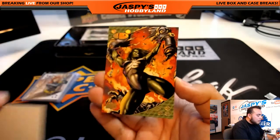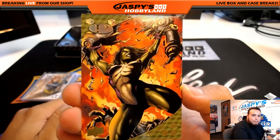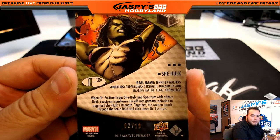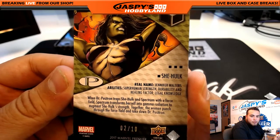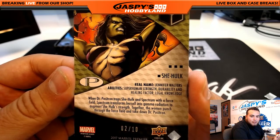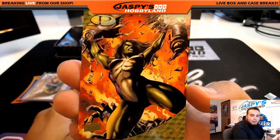And the last hit is She-Hulk. It is a 2 of 10. Her name is Jennifer Walters — superhuman strength, durability, and healing factor. Legal knowledge. Nice 2 of 10. I did not know that it was a She-Hulk.